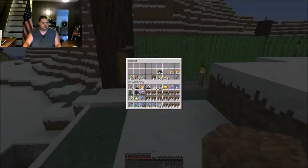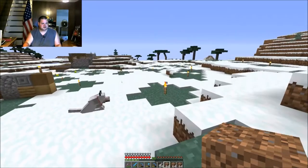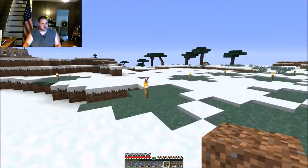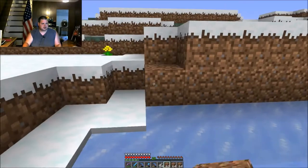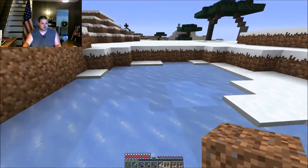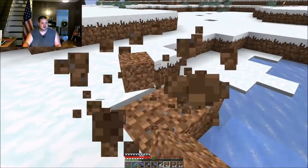I'll fill my inventory up with a good chunk of dirt. We got our villagers over here - so far we only have the two of them. This right here we're going to go ahead and backfill. I think we should grab our silk touch shovel and grab all the stuff out of it, but you know what, we're just going to go ahead and fill it in.